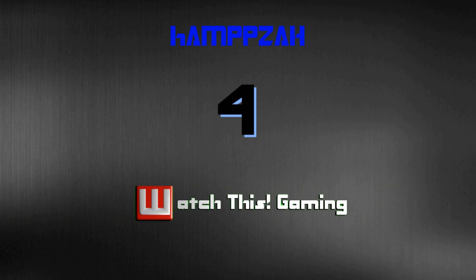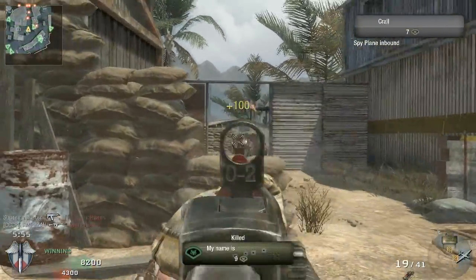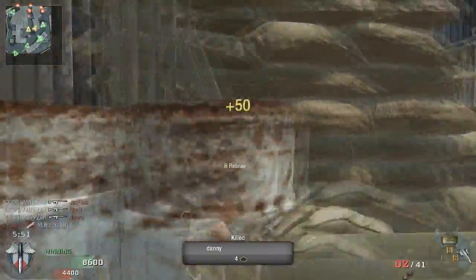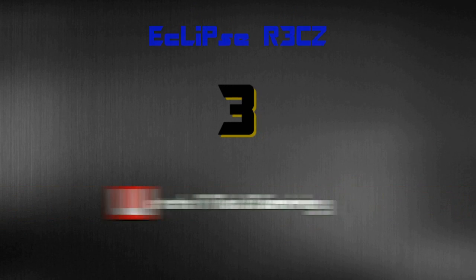As we continue on to number 4, where we've got Hamsa or something along those lines. He's playing some TDM on PC using the FAL and he's going to pick himself up a 5-man kill feed. You can see the framerate isn't great for PC at the moment, but he still manages to get that 5 kill feed, which is nice.